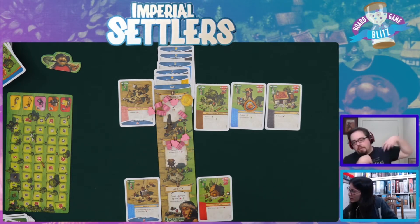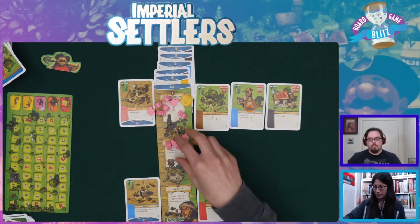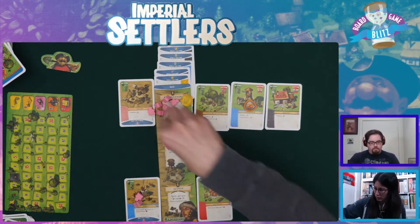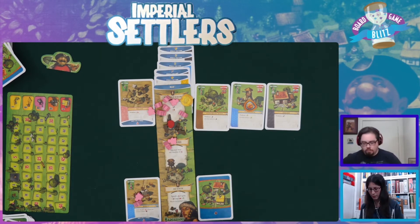It's a Barbarian specific card. Barbarians - Rabble. You gain all the goods first place. Yeah, you get the wood as well. So I gain a wood, a tomato - turn it over - and get a wood. That's what I need to do. Pretty good. That's what Barbarians do - we get a lot of raising, but we raise our own stuff. It's better for me to raise my own buildings.